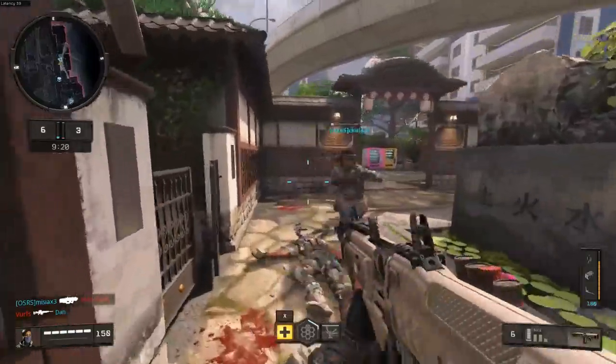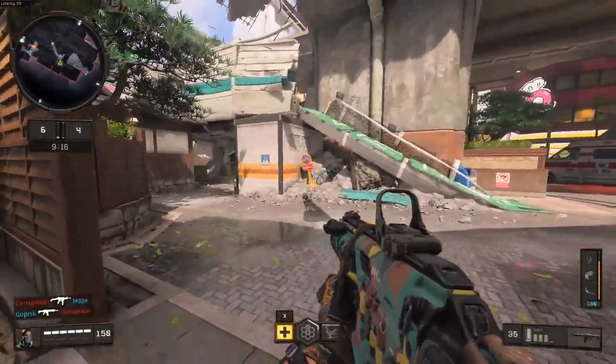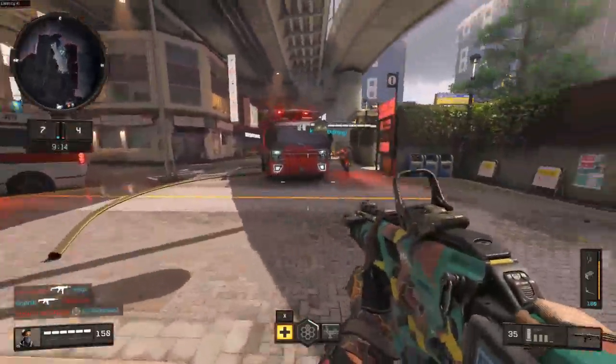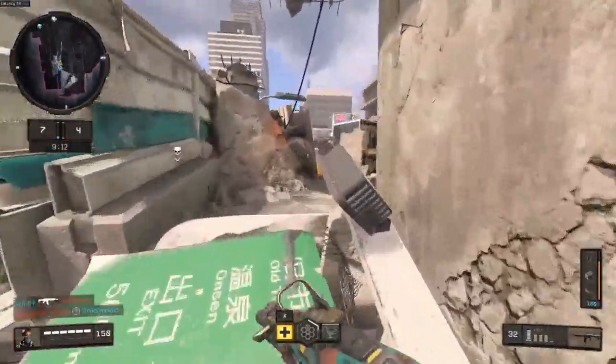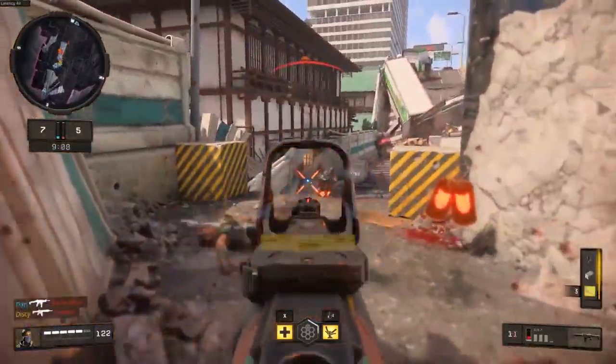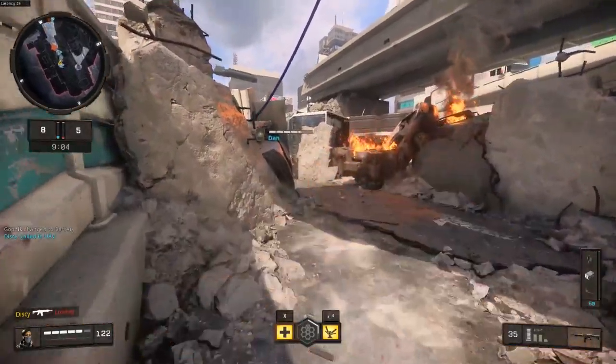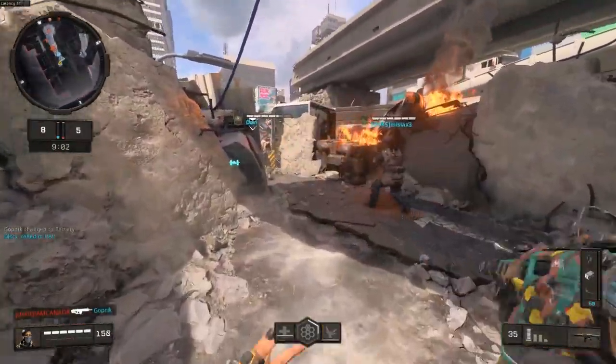The gun I'm using for most of the match is the ICR7, and near the end I was able to call in the strike team from the care package — and man, are they very effective. I counted and they take out about 9 guys before the match ends, so I would say it's pretty strong. I'm not sure what the other team was doing to counter it, but it seems like they weren't doing much.